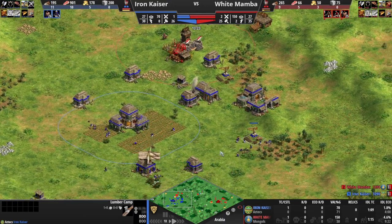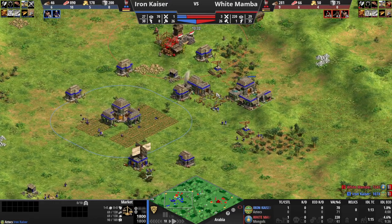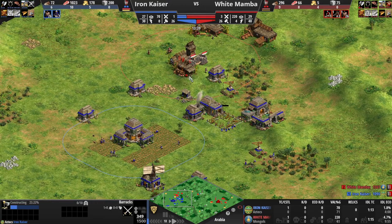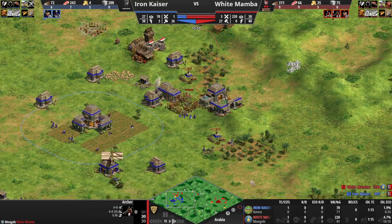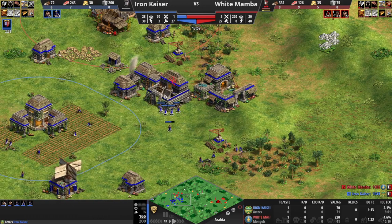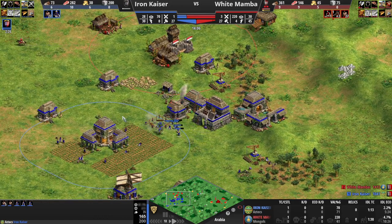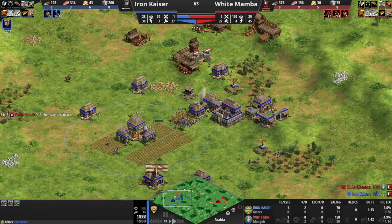I noticed — maybe a little bit slowly — that there was a hole I could plug a building into, and sort of at least temporarily keep him on this side of my base. This was really helpful. He doesn't have upgrades, so he's having a hard time hitting his shots. And here is a saving moment — I don't think he realizes, he's looking at other things. Two archers go down right away to the town center.